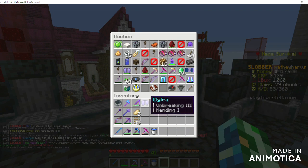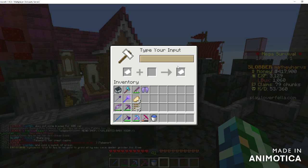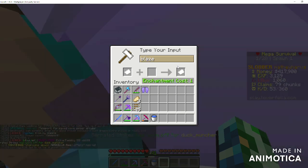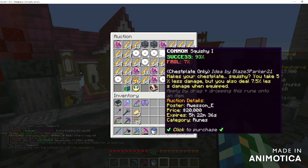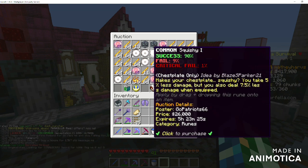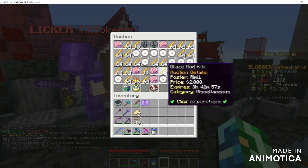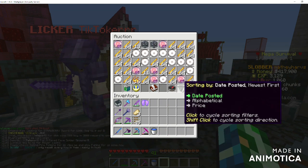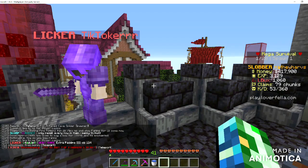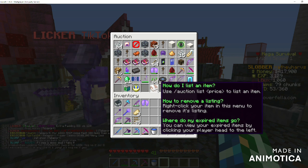Next is search, so you can search up anything. I search up blaze more often than not — you get blaze spawners, runes by blaze, blaze rods, and some more runes. Pretty simple and self-explanatory, just search it up. This is sort of just instructions, but overall it's accurate.